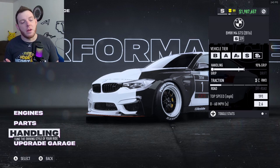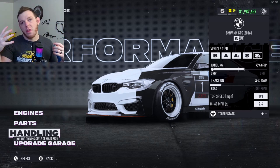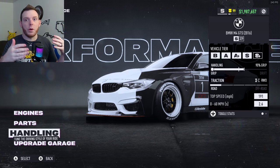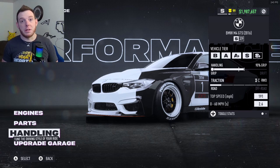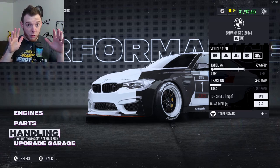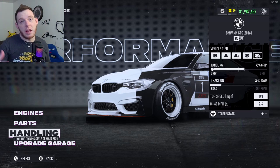Stay away from centrifugal — that gives you stats that aren't real. I would recommend roots supercharger first. If you're really craving more top end and it accelerates good everywhere else, throw a single turbo in it. If you're looking for a mix between the two, do the twin turbos. I never use centrifugal in my builds, especially at the upper class — it gives you a big horsepower number but the performance is not there. I'm not sure if it's a bugged part or if it just doesn't work like it says, but the game is bugged.